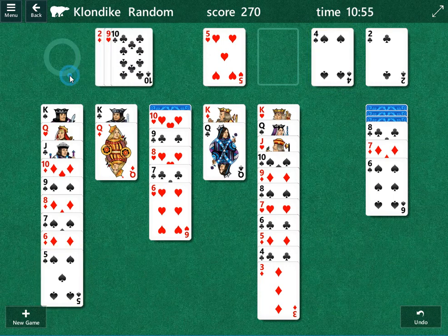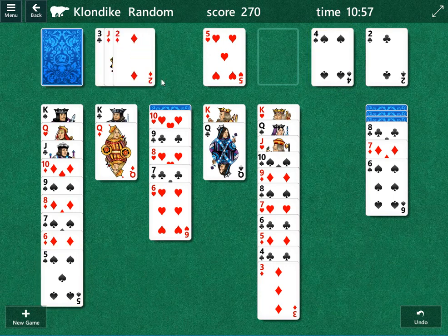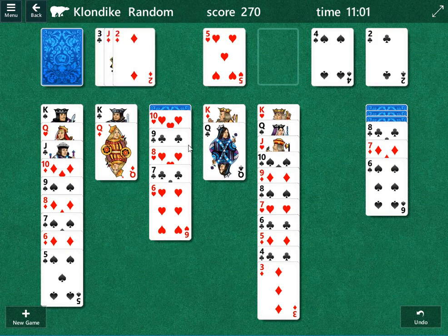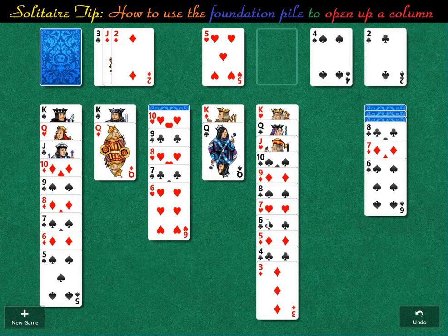Welcome to Solitaire and thanks for joining us. I think we've all been in the spot where we're at the end of the game and we just can't quite find that extra move. The question is how exactly do we use the foundation pile to open up a column — specifically we would like to open up this column right here. We want to get this open, but we need to do some stuff to get there.